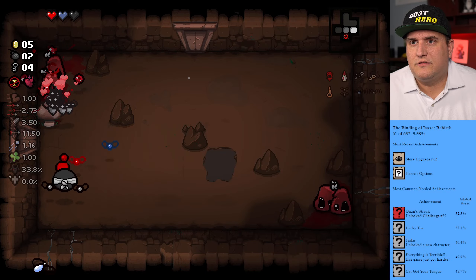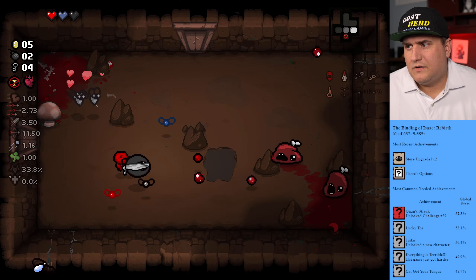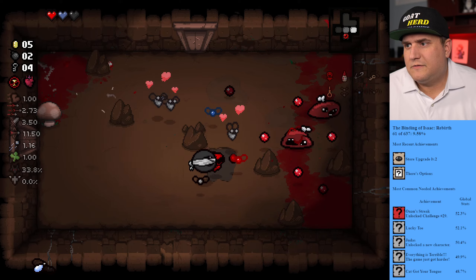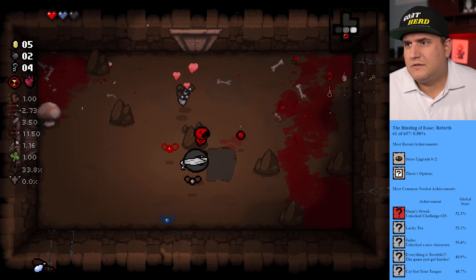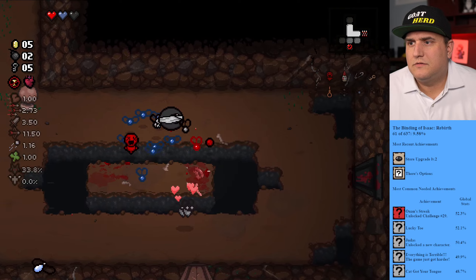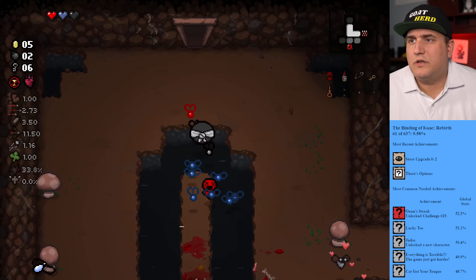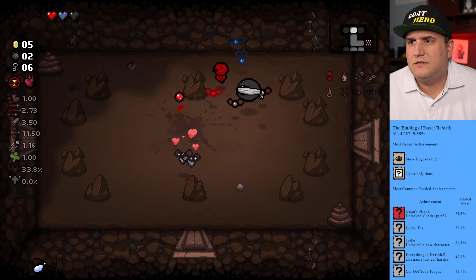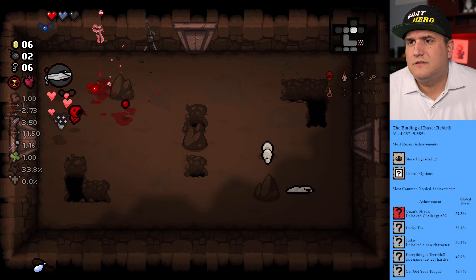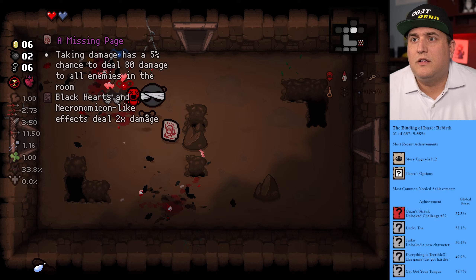Might be doing this challenge again. His tears aren't going over — doesn't have spectral. We lost all of our fly friends unfortunately. Got the key, going up. Easy. Gotta be on the lookout for tinted rocks. Oh no, that wasn't good — I didn't mean to get hit by that. Oh well, missing page. That's a better trinket anyway, at least for this run.